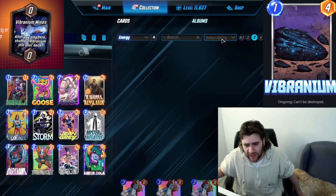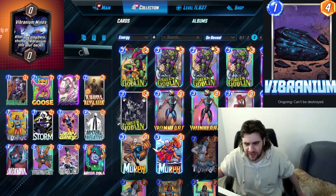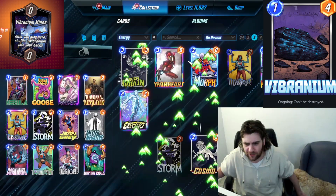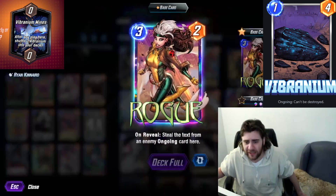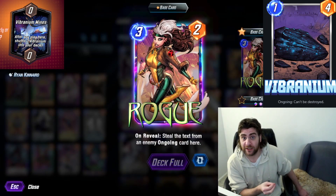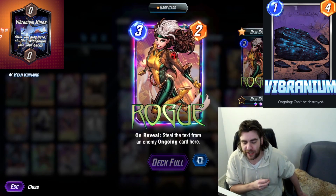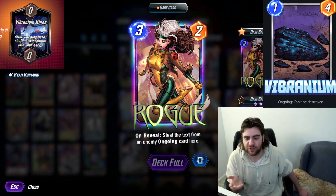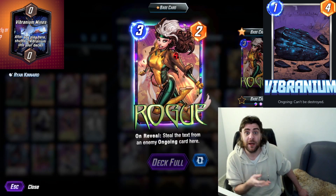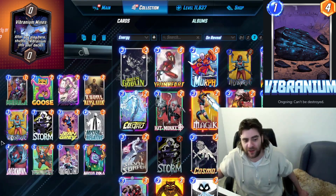That can be even more true if you're running a Hit Monkey deck, or for pool two players something like an Angela and Bishop deck — decks that are often just looking for any amount of power. You do have to be aware that if your opponent is running Dark Hawk, you're going to be making that bigger, and many people are just going to be playing Dark Hawk today, so that's definitely something to consider.